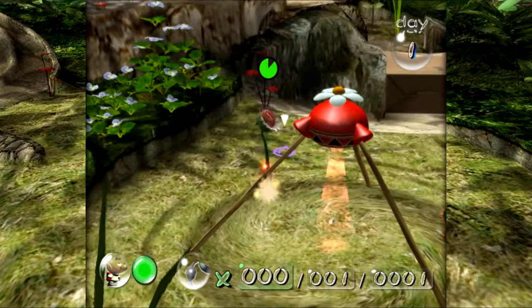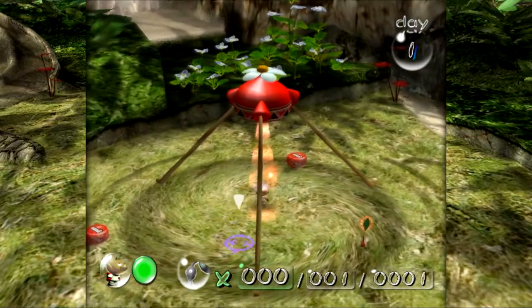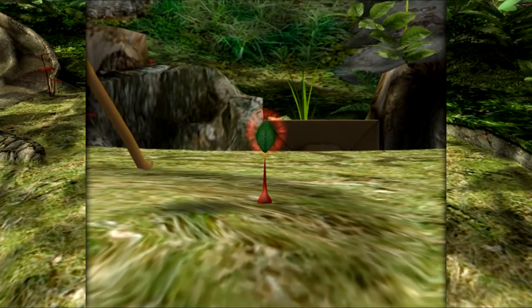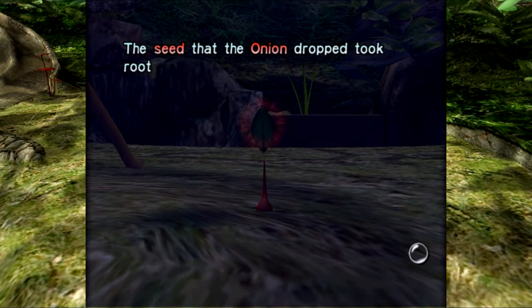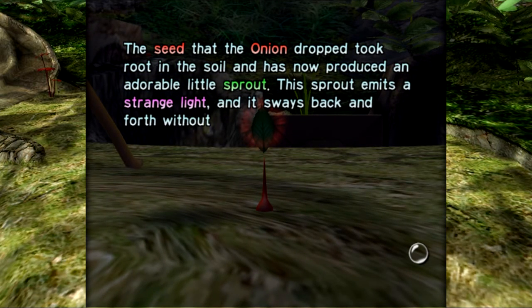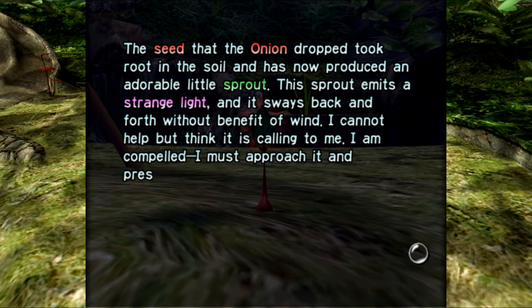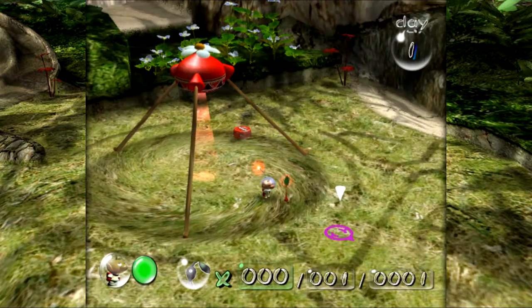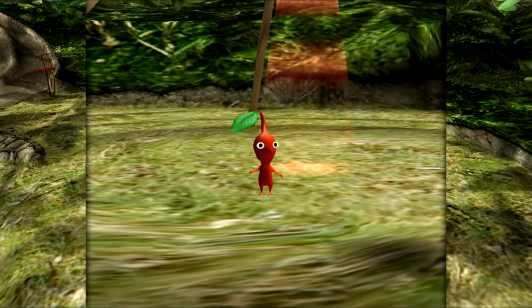So I'll start off by saying — while we're waiting — these are called pellet posies, because they are flowers like posies, and they hold pellets for Pikmin food essentially. But what's a Pikmin, you ask? The seed that the onion dropped took root in the soil and has now produced an adorable little sprout. The sprout emits a strange light and sways back and forth without benefit of wind. I cannot help but think it is calling to me. I must approach it and press A — nice, fourth wall breaking. So approach it and press A we will. And what are we greeted with? None other than a Pikmin!